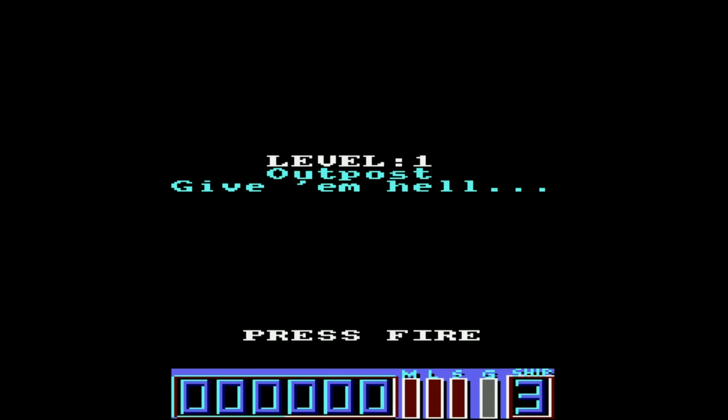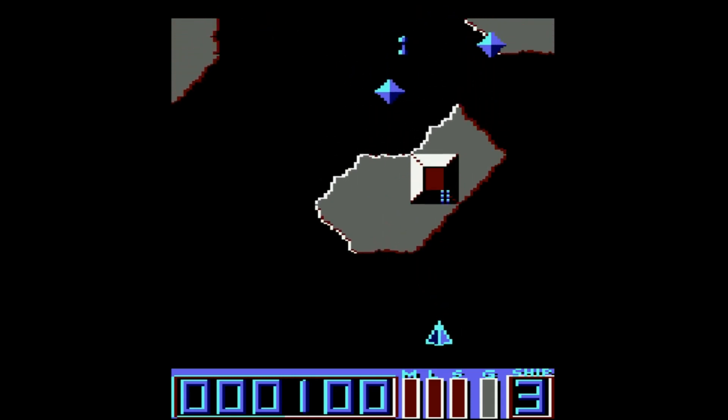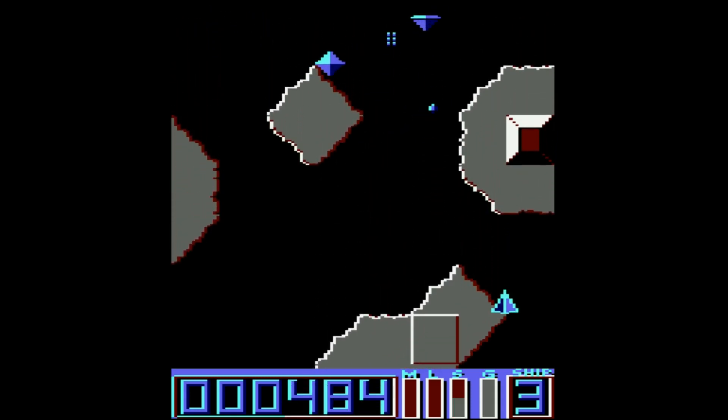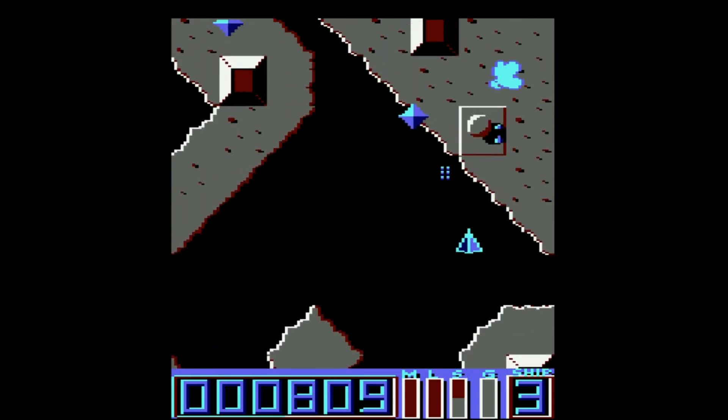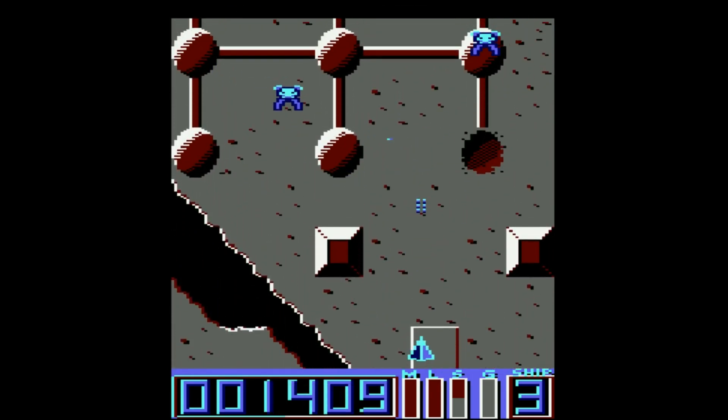Level 1, outpost - give them hell. It's got lots of little bits of humour in it as well. And here we go. People will notice it's actually quite a basic looking shooter. There's not a lot of detail going on in the backgrounds or the sprites - they're very polygon-esque.